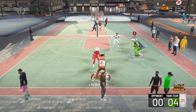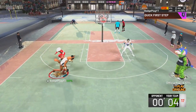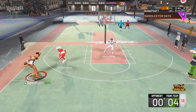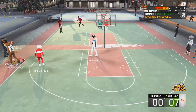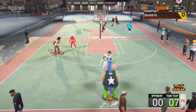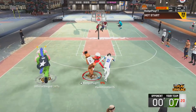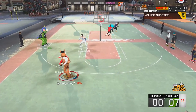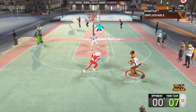The best point guard build in NBA 2K20 is the two-way slashing playmaker. If you don't agree with me, let me know in the comments. It's around six foot five, 185 pounds. It gets 11 finishing badges, 10 shooting badges, 20 playmaking badges, and 20 defense badges.